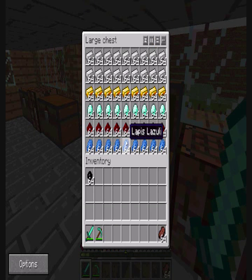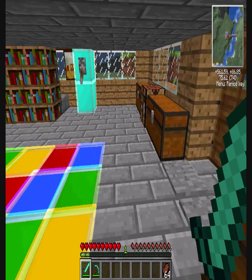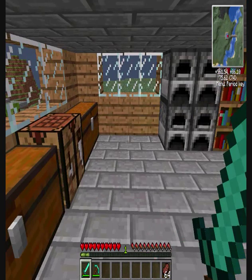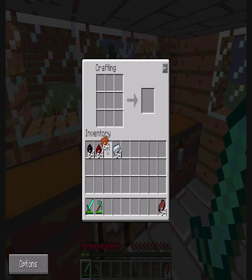So we need rubber, we need redstone, we need copper and we need refined iron. Let's just get these from our chests full of stuff. And then we put the copper in the middle — three in the middle — and then rubber on the top, three rubber on the top, three rubber on the bottom to create insulated copper cable. And this is going to be quite a useful component, not for cabling later but for circuits and things like that.